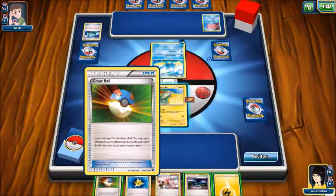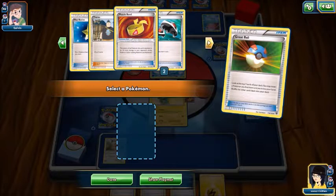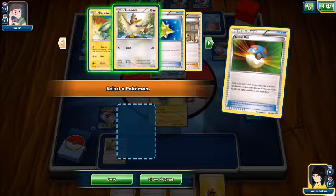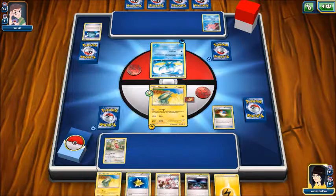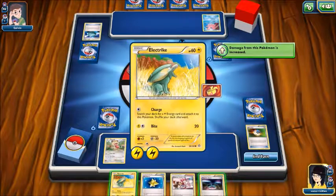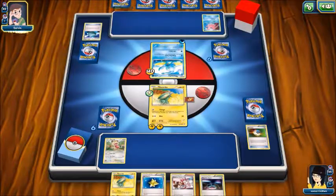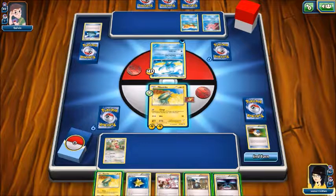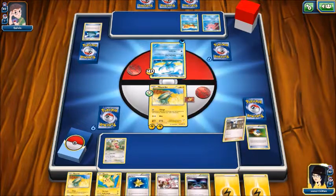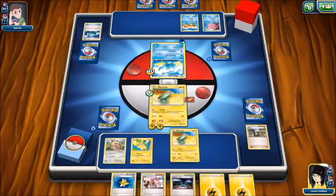Maybe if you feel a Pokemon you find there and put it in your bench... okay. Just in case. Throw that energy on. Do some bite — damage increased to 40, very nice. I'll throw that out. Oh look, I got a Pikachu!